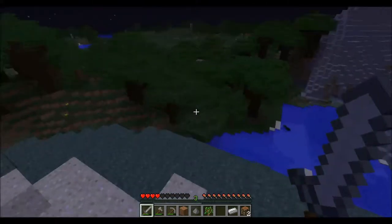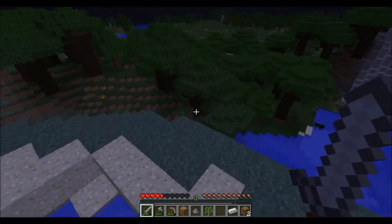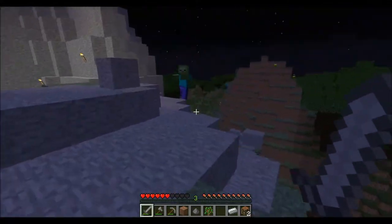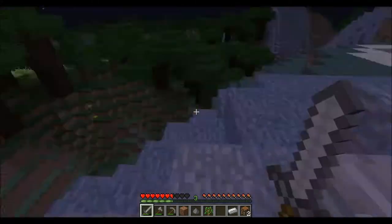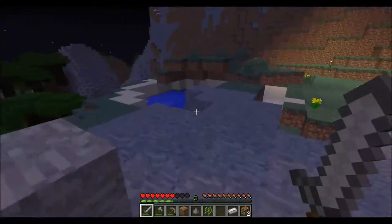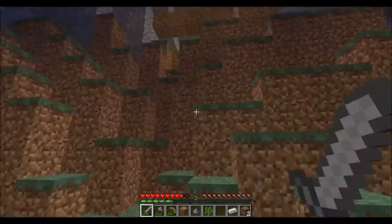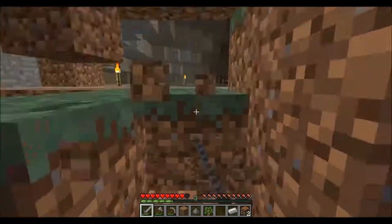We're gonna have to cut down all those trees, they can't be here. Having this ledge here and having that down there, with a little chasm in between, is perfect for what I want. The only thing that could be better is if it were a tundra biome or something where there's snow — because I want snow. That's gonna be the theme of this home.